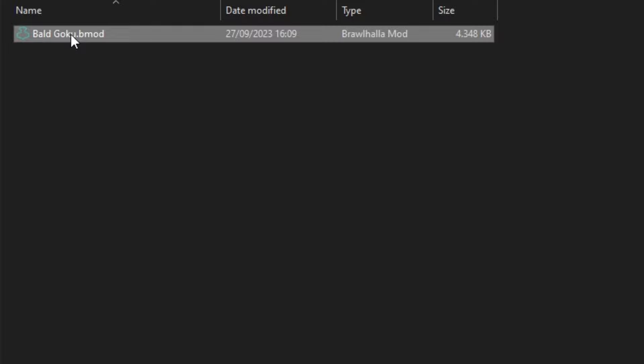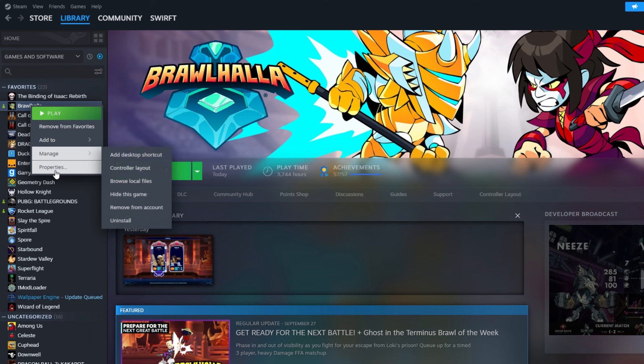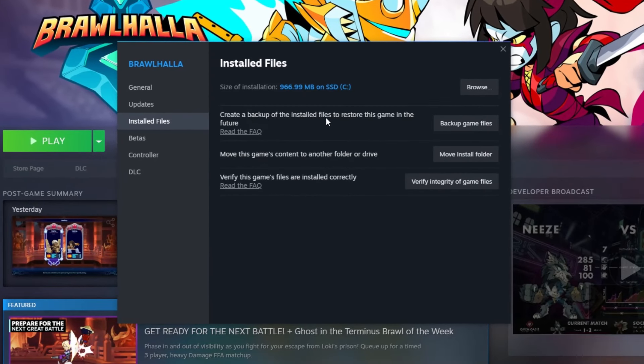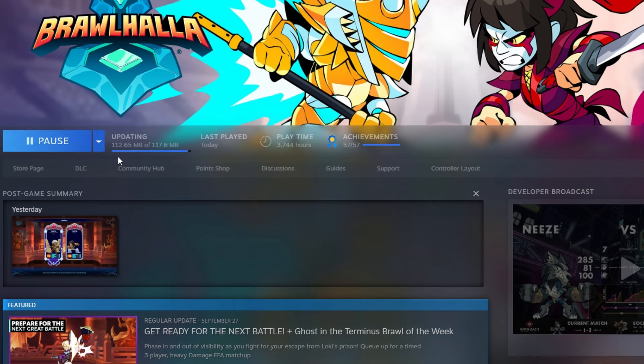Rarely, some mods will come in folders or even other formats. Make sure only .bmod files are in your mods folder. If you want to get rid of everything, simply head here in your Steam library and press verify integrity of game files. This will reset all Brawlhalla files, including maps, back to default.